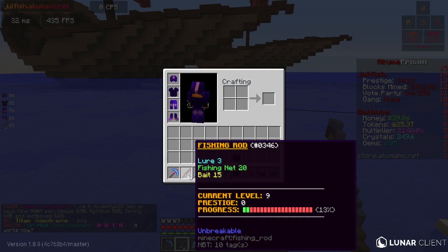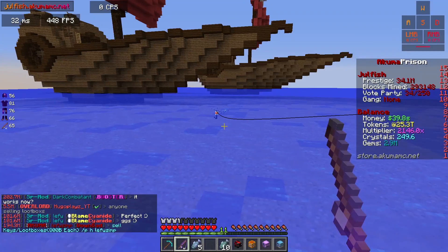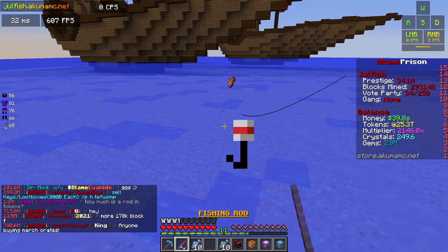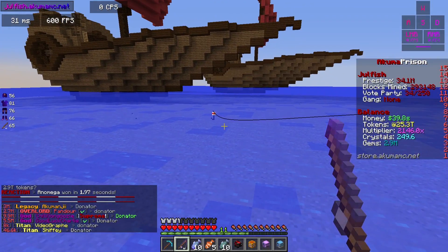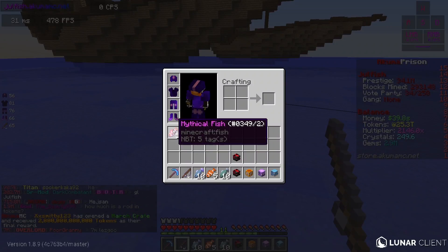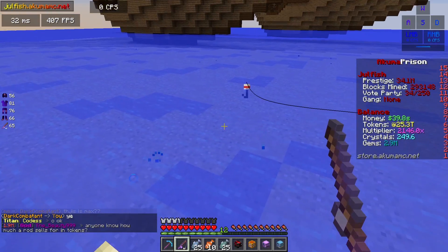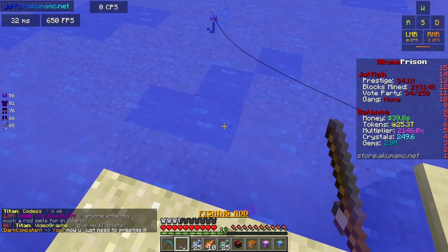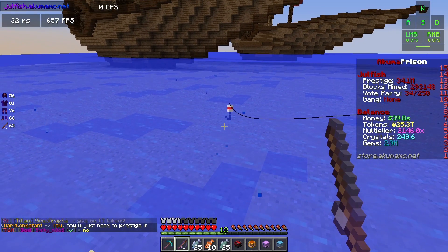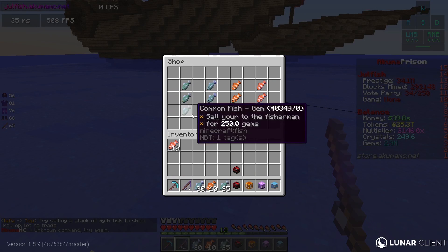I wasted 20 minutes with the glitched rod, but basically the fish just stopped going into my inventory — normally they go right in. Now it works! This rod also has more upgrades on it. Shout out to dark combatant. We just got five rare fish — then 10 rare fish. Dark combatant told me he gave me a max rod, so I'm constantly fishing and getting five fish at a time, and they're going straight into my inventory.